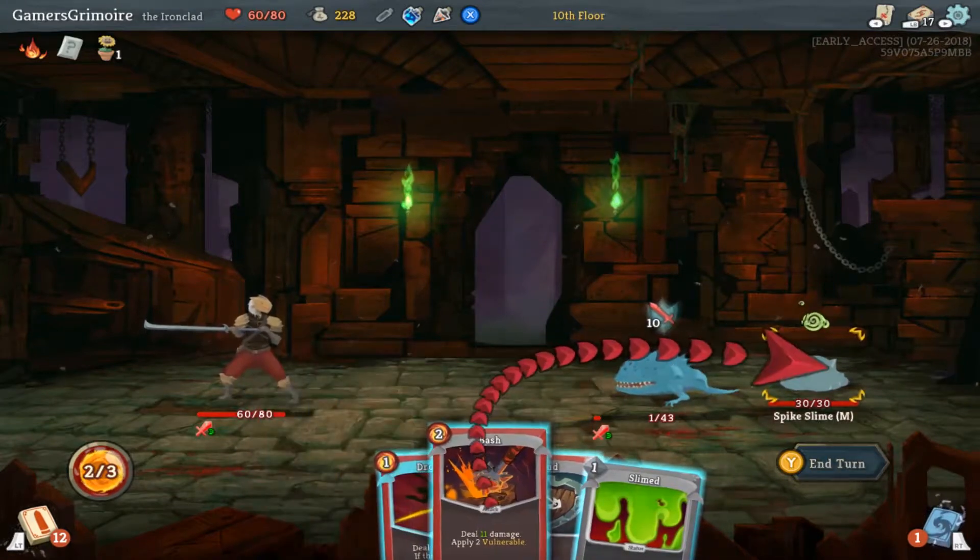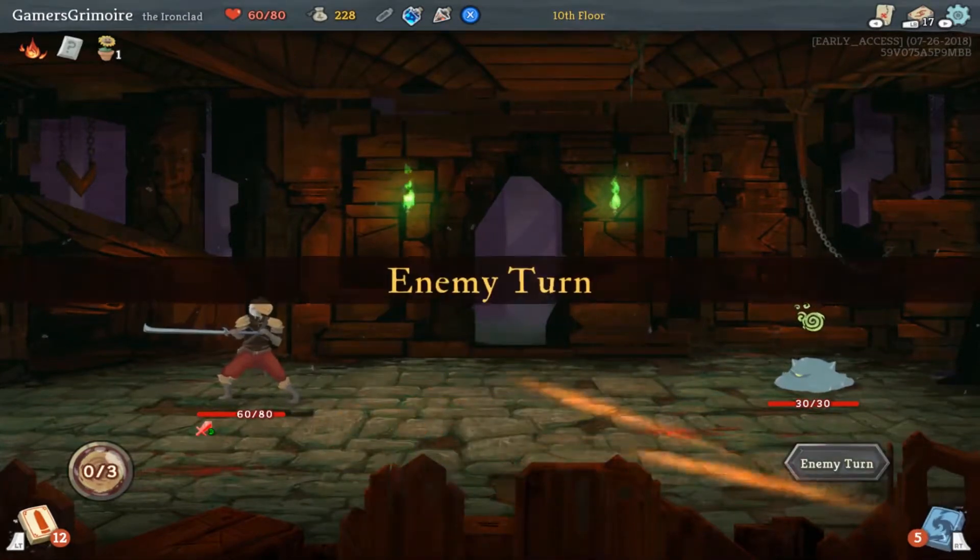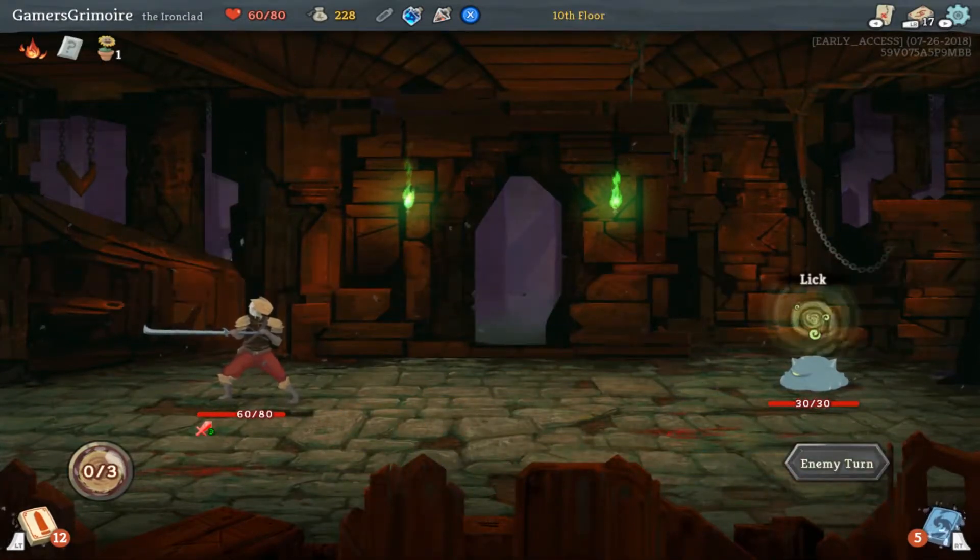He lived? He's got one health left! I messed up on how I rotated. I just gotta kill that guy — I was supposed to use Bash first, then Dropkick, then use another free ability.